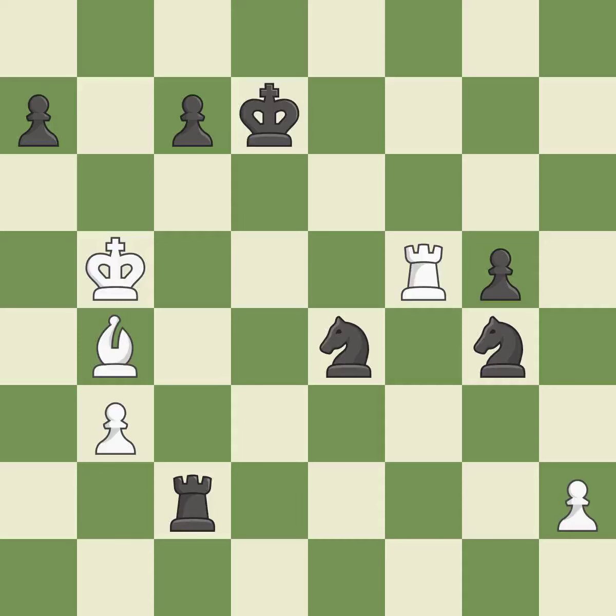One player was winning but then gave it away — black got the better of white in that game. The opening was balanced, and black found some nice moves in the middle game.